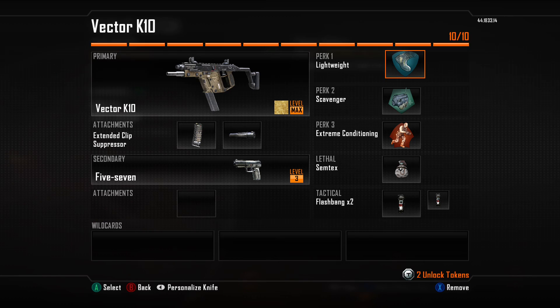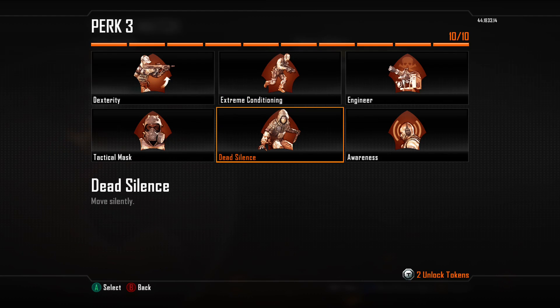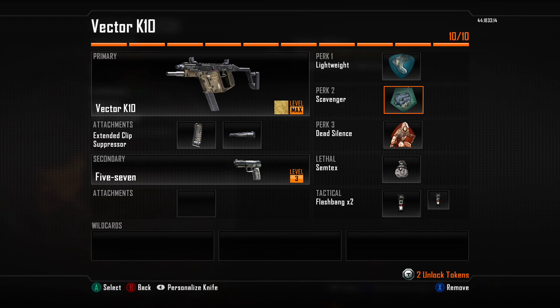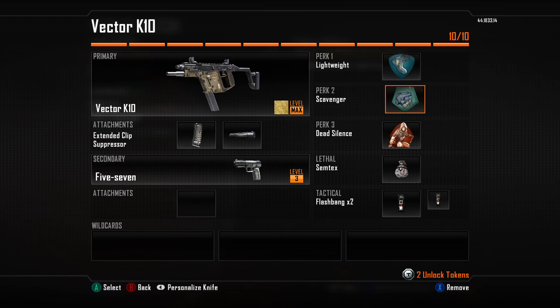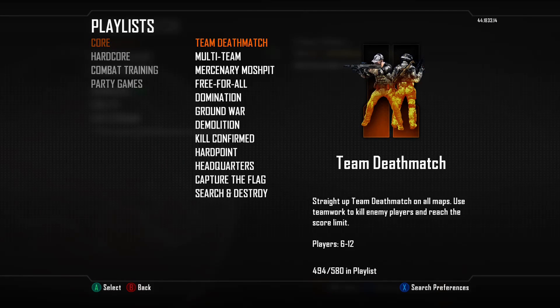Lightweight is perk one, Scavenger is perk two, and Extreme Conditioning is perk three. The only thing I also recommend for perk three is Dead Silence, which I switch between those two a lot — I recommend both. Mostly Dead Silence. Perk two Scavenger, perk one Lightweight — always keep that. Scavenger if you like, or put Fast Hands; those are good for switching from the SMG to pistol, or mostly for LMG or rocket launcher. Lethal we've got semtex, and tactical we've got flash bang times two. Wild cards too. Let's go ahead and play a match.